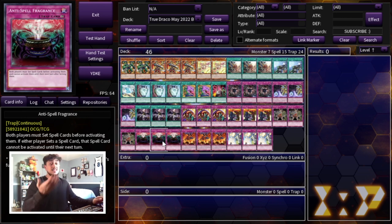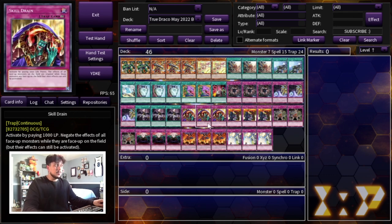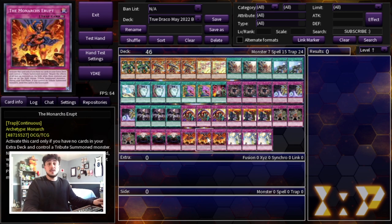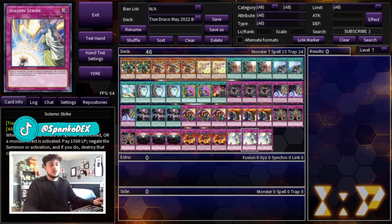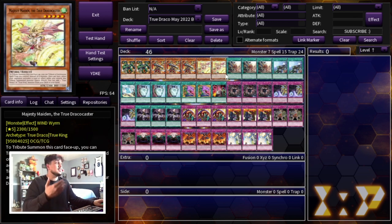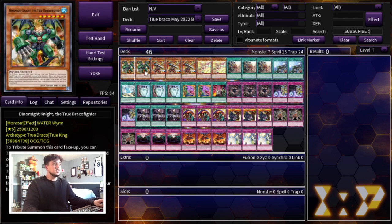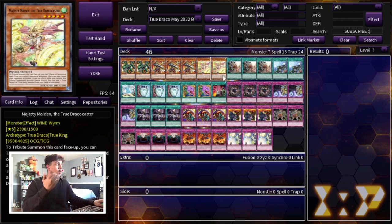Anti-Spell is great against Despia and the meta since they rely on power spells, and the adventure package wasn't hit so Fateful Adventure is still live — it can't be used if Anti-Spell is on the board. Then we're playing three Solemn Strike to end it off. Solemn Strike is really powerful going first when you set it, but it's also good going second. That's it for the deck — 46 cards, and it's so powerful. Let's show some test hands.